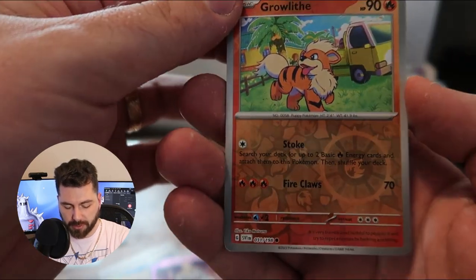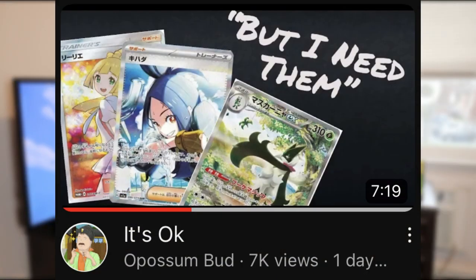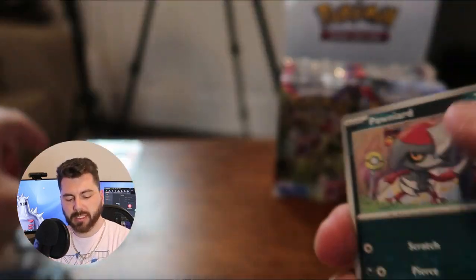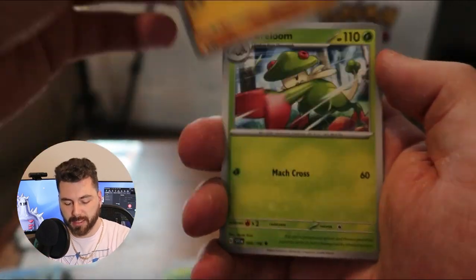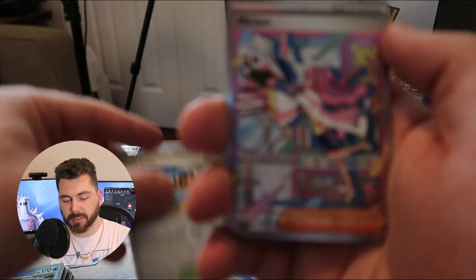A Growlithe reverse — I love the new reverse patterns. And a Quaquaval. I was watching a YouTube video the other day by Opossumbud, a really great creator. He was talking about how your value in cards doesn't really equate to your collection; it doesn't actually mean anything, which I think is really cool. And I think it's been a testament to this channel. So I just want to double down on that.